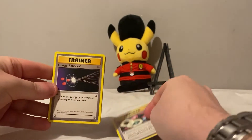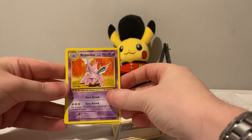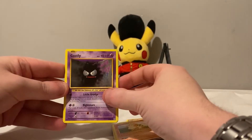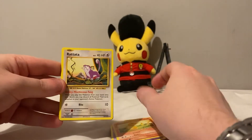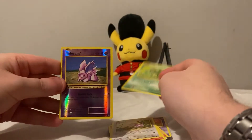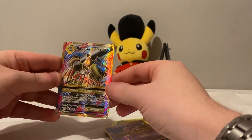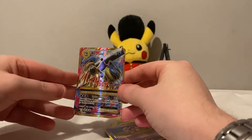Mega Charizard pack: Venusaur Spirit Link, Energy Retrieval, Nidorino, Growlithe, Ghastly, Charmander, Rattata, Caterpie, a reverse Nidoran — and a Mega Blastoise EX! Super happy with this — such a nice card.